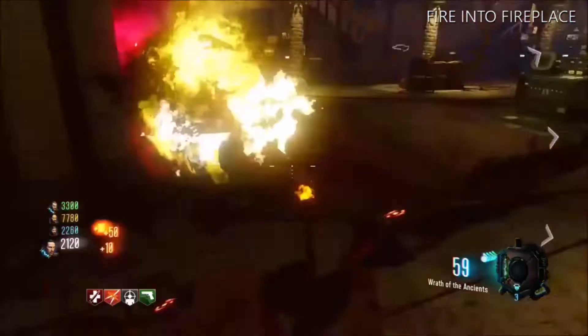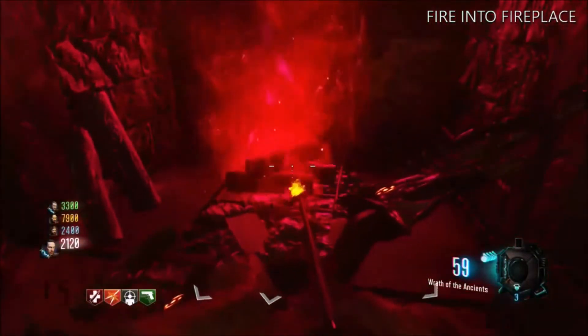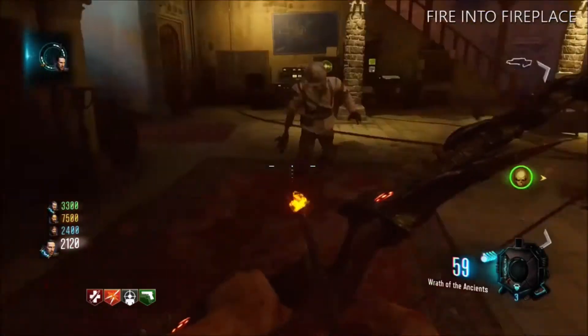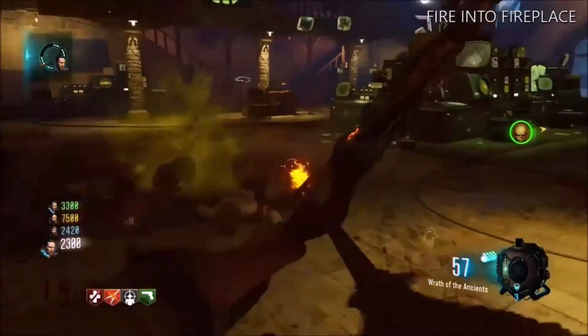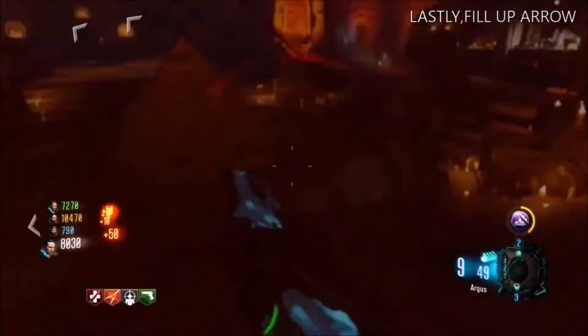Once you've done that, shoot the volcano and make sure it lands into one of the fireplaces. You can see the symbol in the back of the fireplace to confirm it worked.